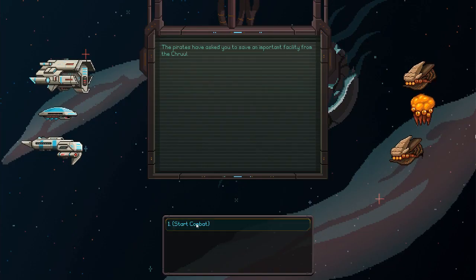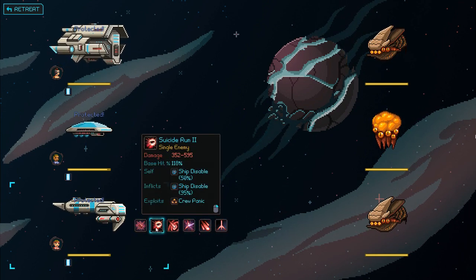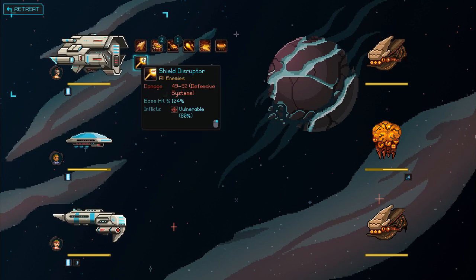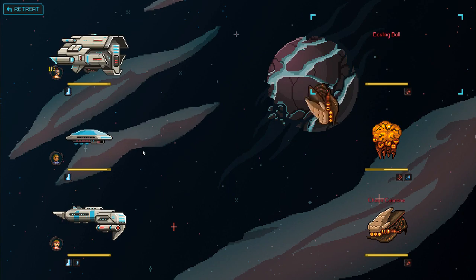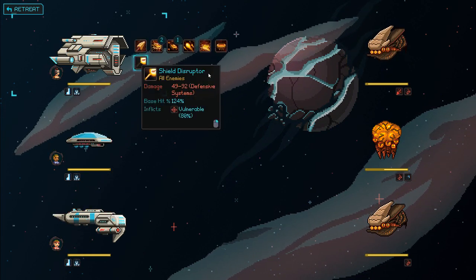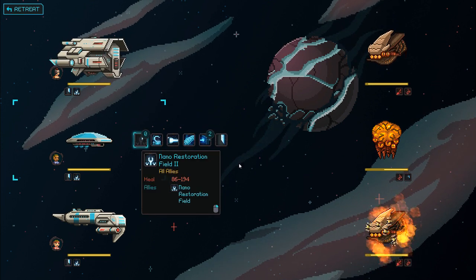Looks like we have another yabbling fleet to defeat here too. Well, this is easy enough. Let's start with the protective field - probably should have blinded them instead. Oh well, it doesn't matter. Let's do a suicide run on the Elder Gas. They're both disabled, but that shouldn't matter because I think my mages will go first. So Nano Restoration Field. Let's make him bleed.